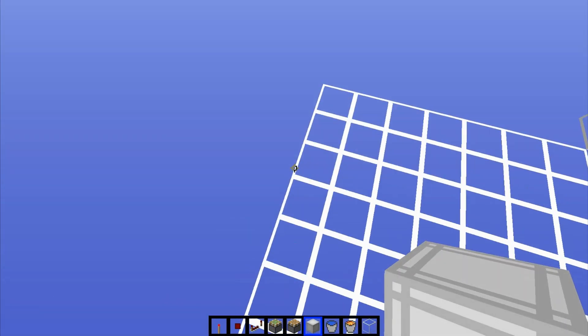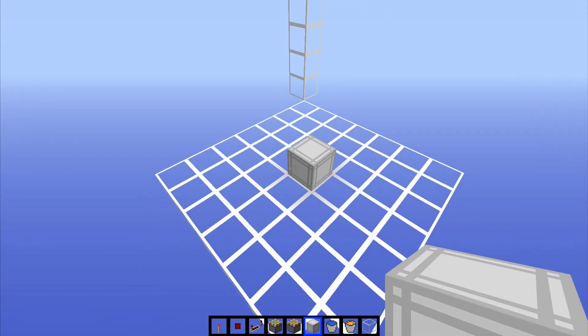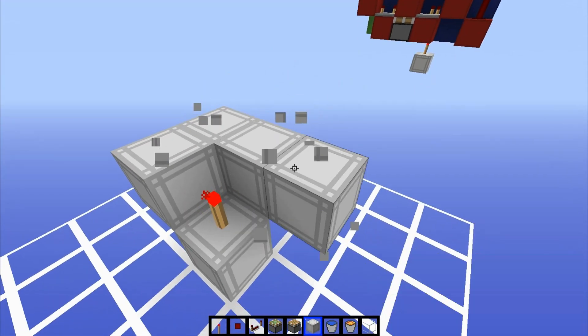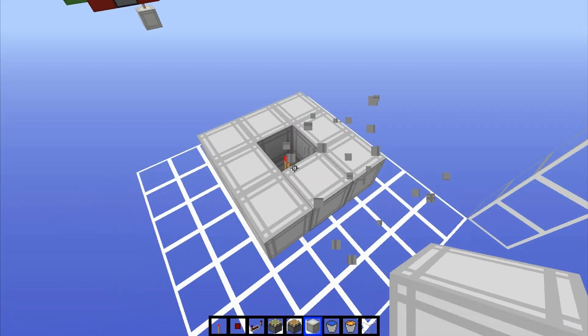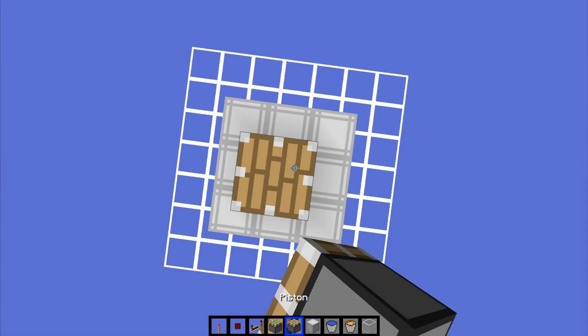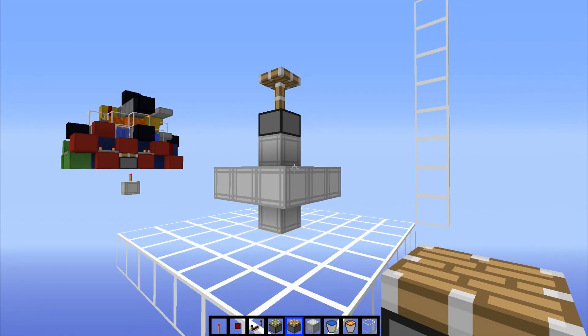When you have a 7 by 7 area, there's a perfect middle — go ahead and find that perfect middle and place a block on it, then a torch on top of that block. Then you want to surround that torch with blocks like that. Then we want to place a final block on top of the torch so now it's in a capsule. Then place a normal piston facing upwards on top of that, which will become powered by the torch.